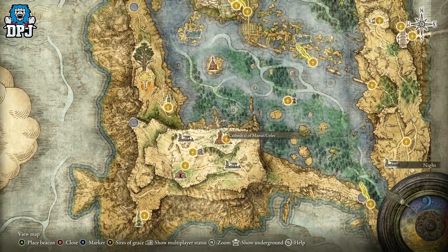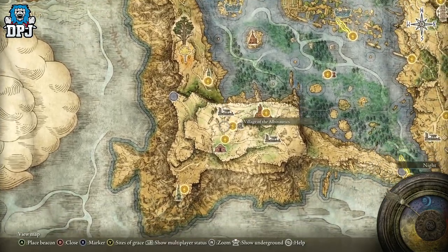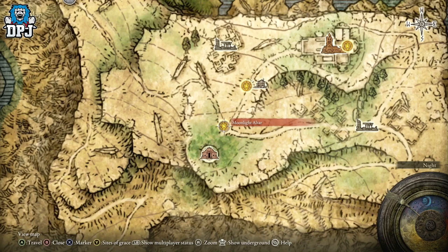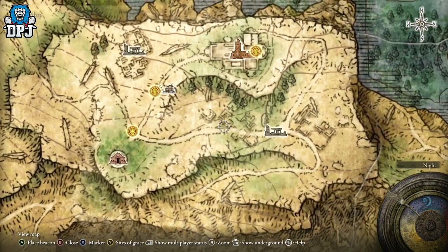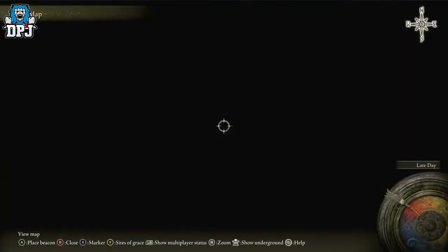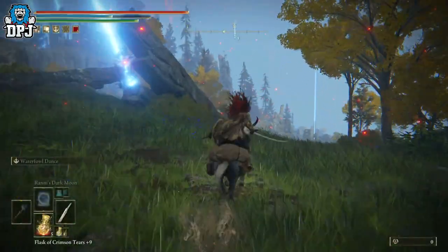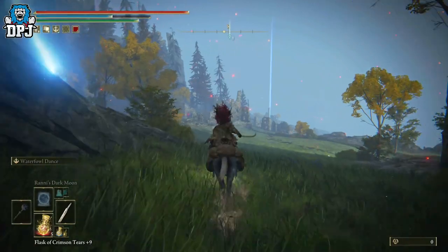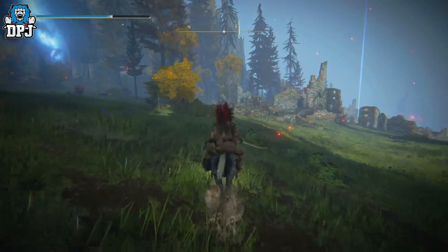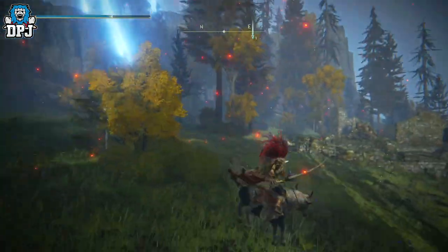Once you get here at the Moonlight Altar, you want to come to the Lunar Estate Ruins, as you'll see me doing on screen now. You will need a Stonesword Key to open up the chamber this talisman is locked in, but you've probably got plenty to spare — so go get this thing, it's definitely worth it.